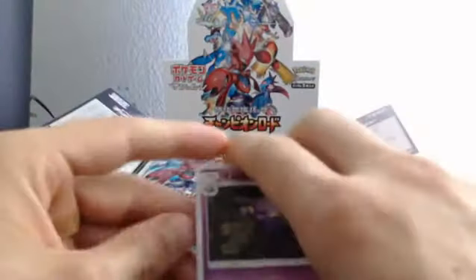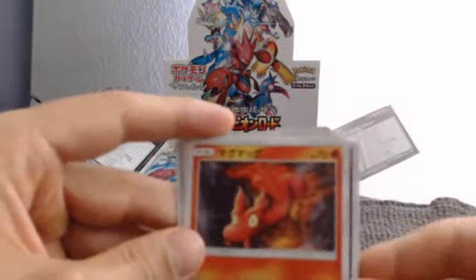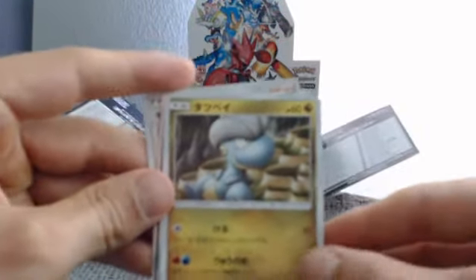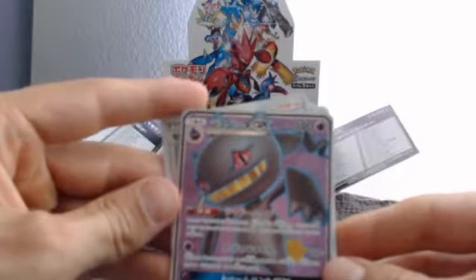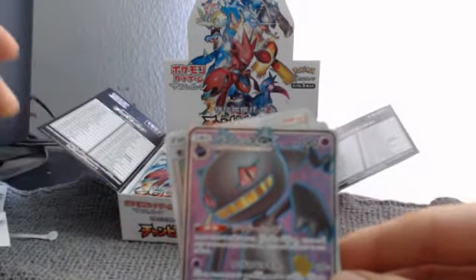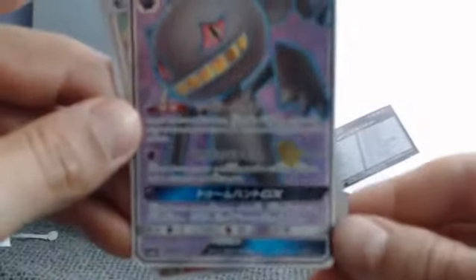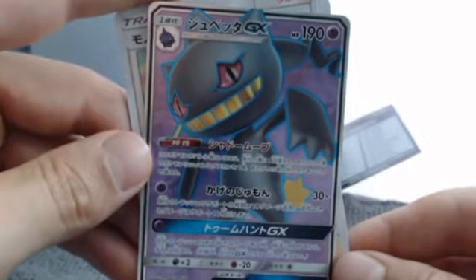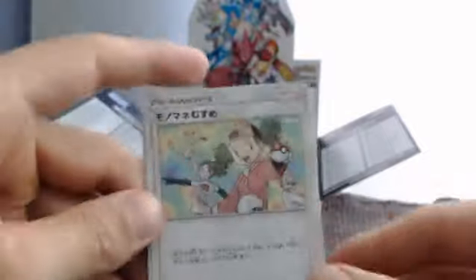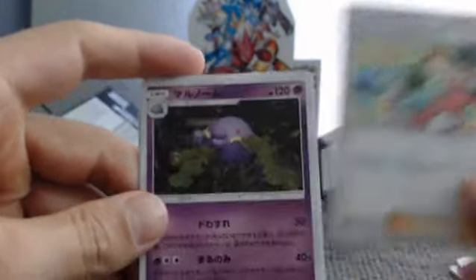Quality looks like we got something good in this one. This guy again — I can't remember his name. We got a Slugma, a Bagon, and a Benet GX alternate art full art — wow, very nice. Put this over here, and a cool-looking trainer card. I'll have to look up these names eventually.